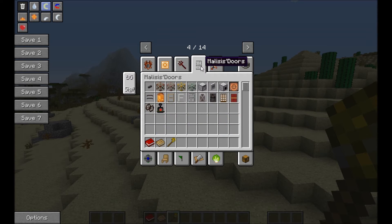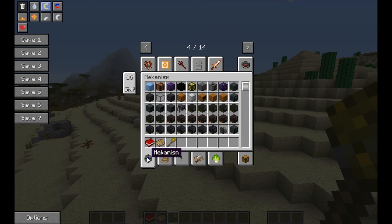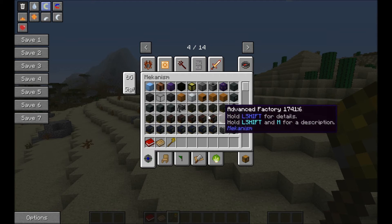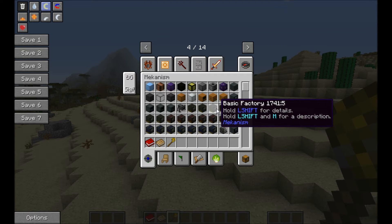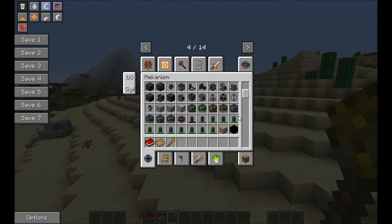Forbidden Magic is in here. We've got Malisis Doors — this is an awesome mod. The way you can create doors and make them swing in different directions is awesome. Redstone Arsenal — pretty OP if you can get a set. Mekanism is awesome for your basic factories, advanced and elite versions. This is also a good way to do ore doubling, tripling, quadrupling, and quintupling. You've got your digital miner, which we're allowed to use in our mining age.